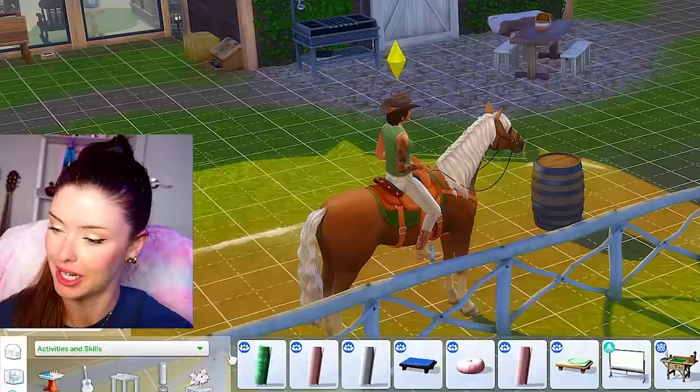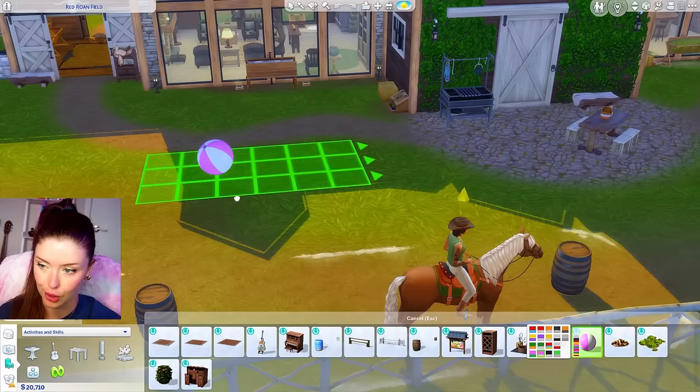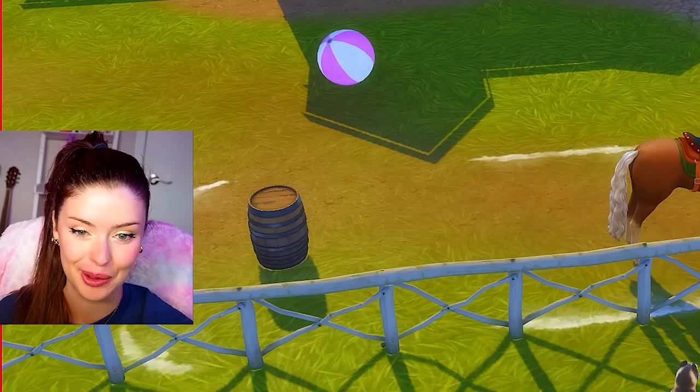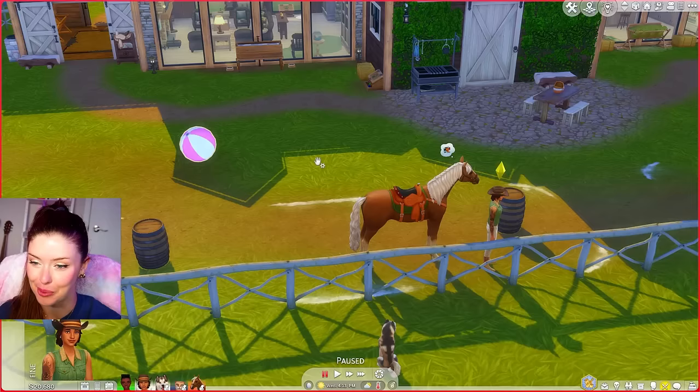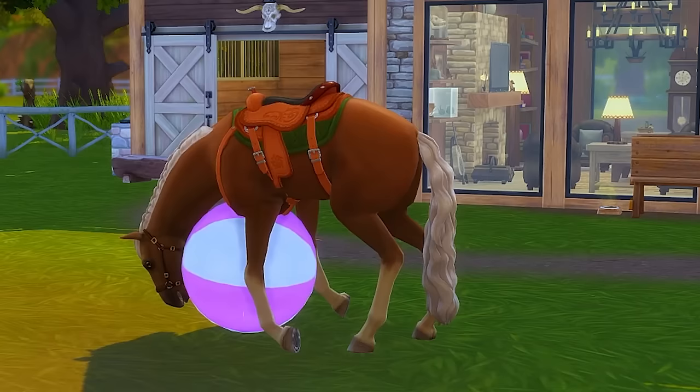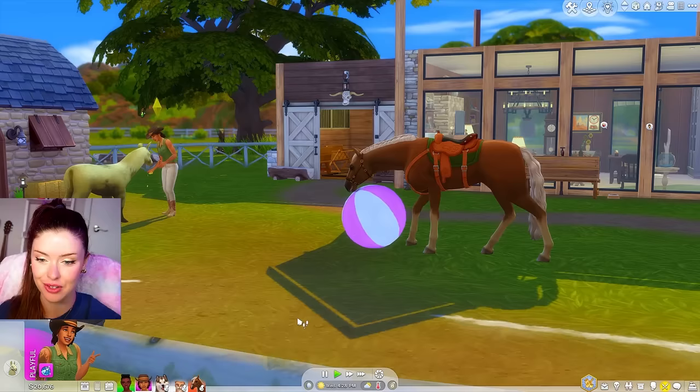Epona is feeling a bit bored - consider placing a rubber ball. Oh my gosh, of course, anything you want! How could I have not given you that in the first place? You know what, lesson is over for today - I actually really want to see Epona play with this. And you know what, this is a really good time to take care of our little llama over here. I've never seen this happen in real life - is this what they do? That doesn't look right.